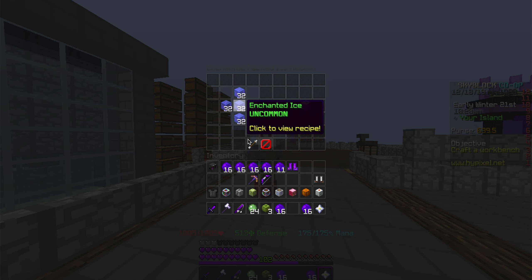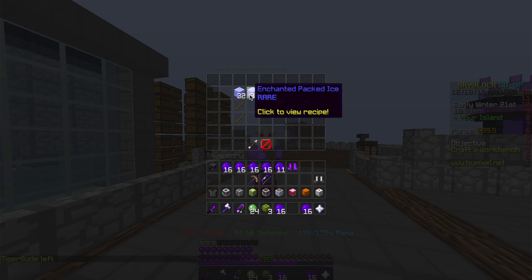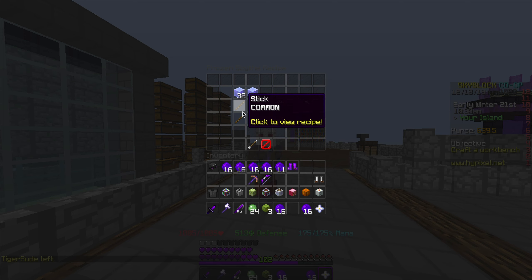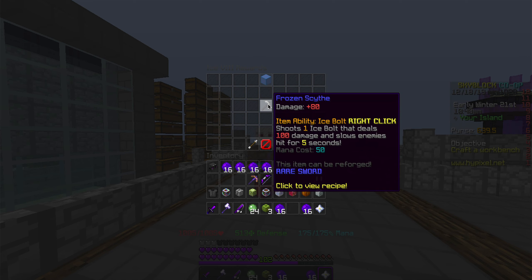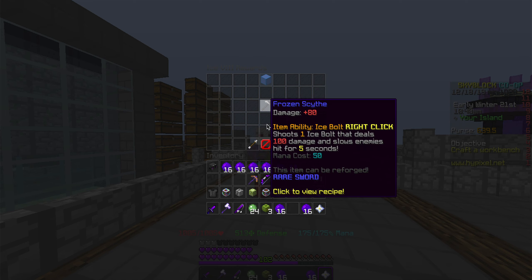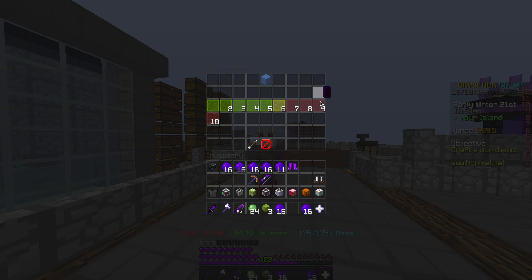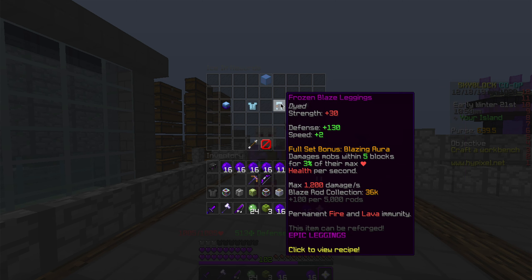For Packed Ice, it's just two and a half stacks of Enchanted Ice. There's also the Frozen Scythe, which costs one stack of Packed Ice and two sticks, and it actually does 80 damage and bolts mobs for 100 damage. It's kind of neat.